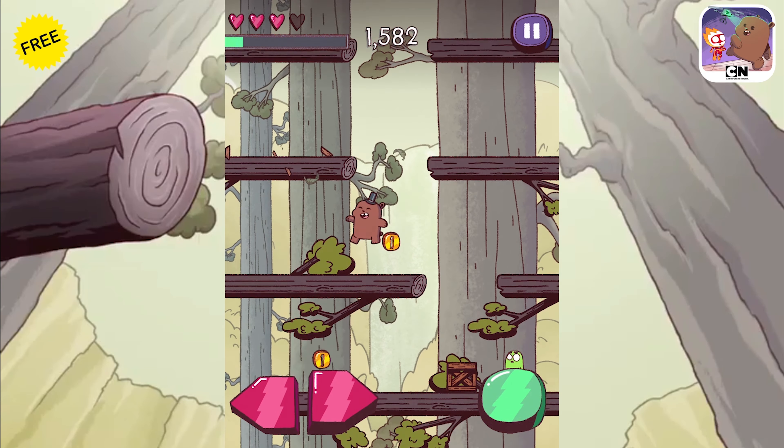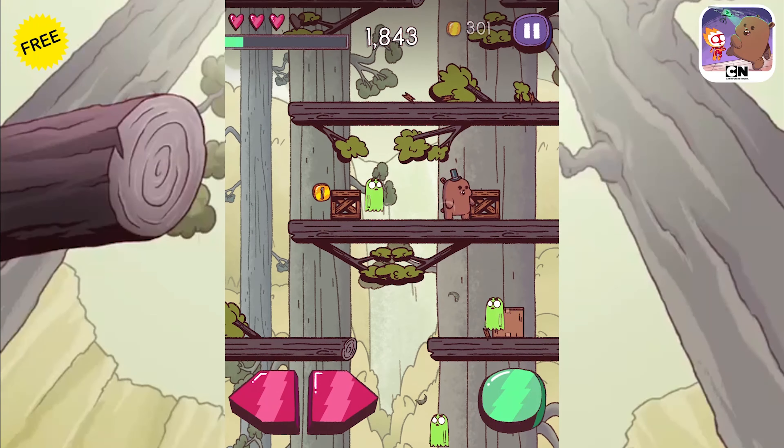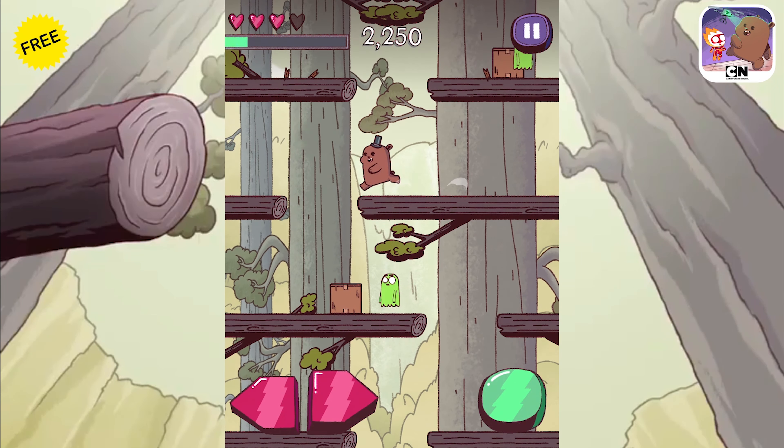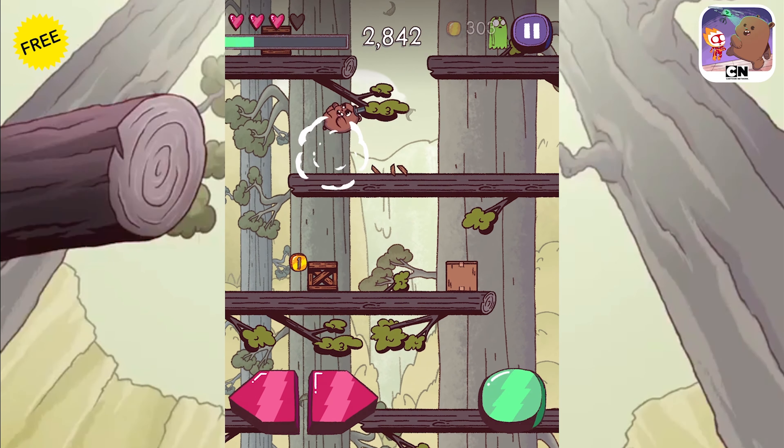As you can see, the ground is constantly dropping, and here we are in the tower — Grizz running around — and you kind of dash around. By the way, the irony of it being called Party Dash and me being Dash, king of games for Cartoon Network, has not been lost on me. I assume they made this game explicitly for me.